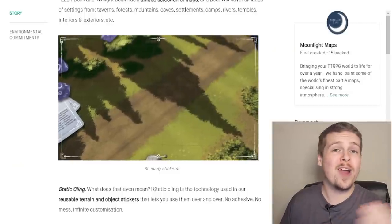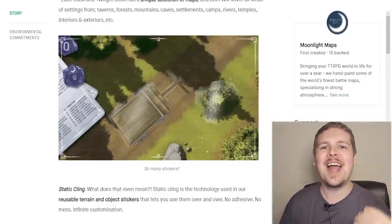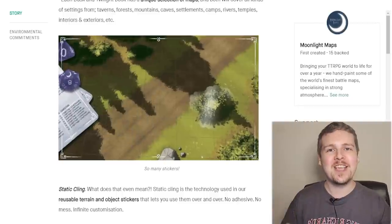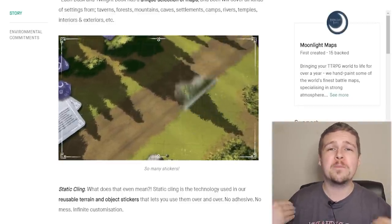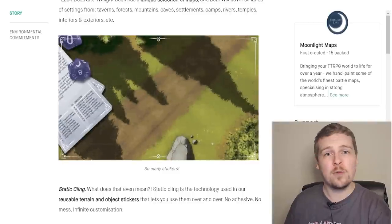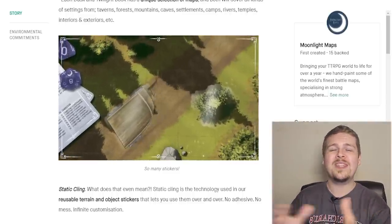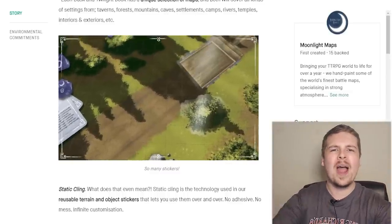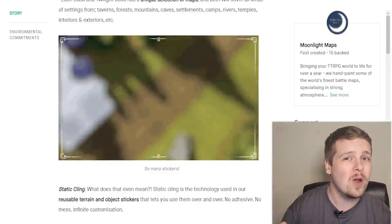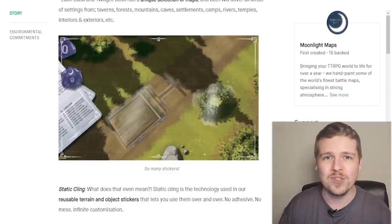Not only are these maps dry erasable so you can draw with marker and wipe it off, but they also have static cling stickers for different set pieces to truly customize the map. That's always my biggest complaint when using a battle map — set pieces that aren't exactly where I want them. With these static stickers, you can take them, place them on the map, take that wagon, put it sideways across the road, use it for that encounter, and then take it off and put it away to use another day.